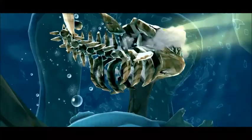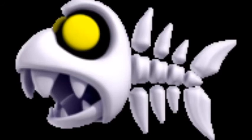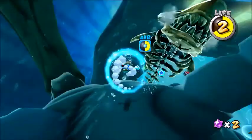Bonefin Galaxy has the Skeletal Fish Guard, a skeleton fish that guards Kingfin. When they notice you, they'll swim straight at you in a straight line, just like the Wet Bones from the 2D games. Easy to avoid, and you can use a Koopa shell on them.